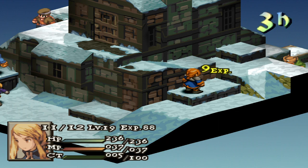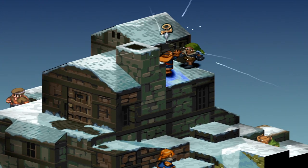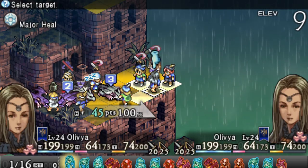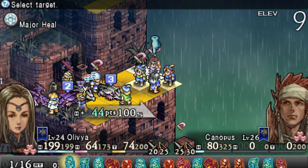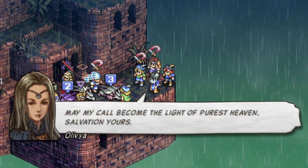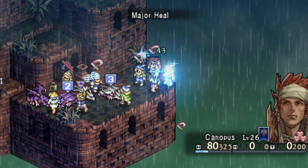This was taken out in War of the Lions in both versions, which I found kind of weird. In the PSP remaster of Tactics Ogre: Let Us Cling Together, which is the predecessor and game that paved the way for Final Fantasy Tactics, they left it in for their abilities. As for the reason why, I'm not totally sure.